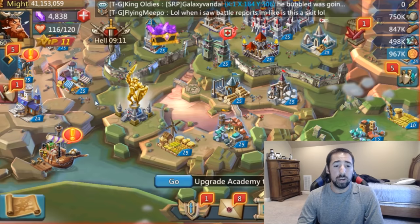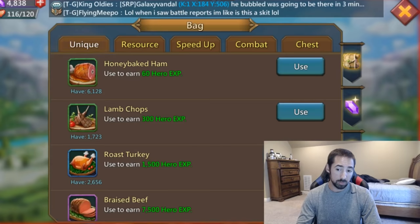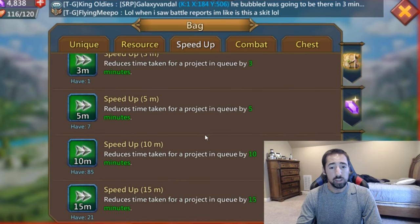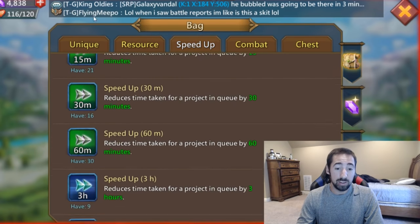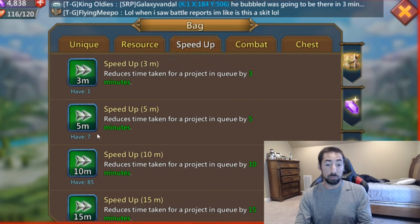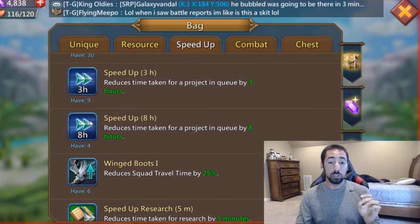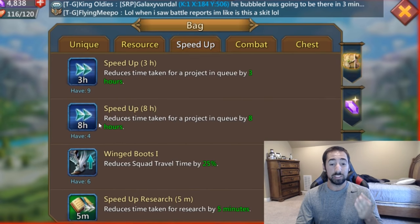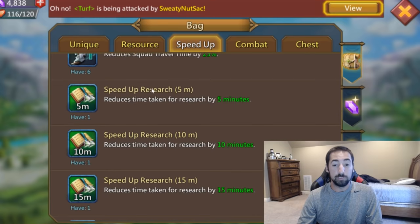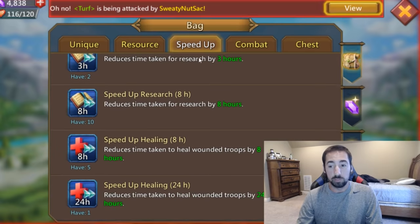So first of all, let's talk about when and how to use your speed-ups. You go over to your inventory and you have your speed-ups right here. You have your regular speed-ups — your green speed-ups, three minutes all the way to like one hour. And then you have these blue speed-ups, which are like three hours, eight hours. And then you also have your research speed-ups — same exact thing, green and blue, so on and so forth.